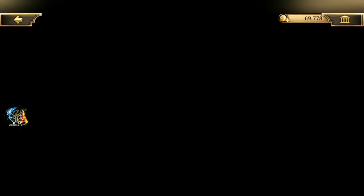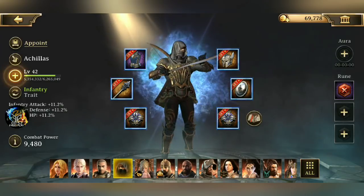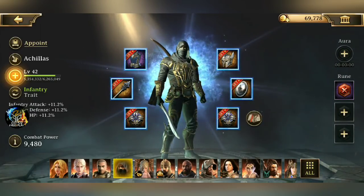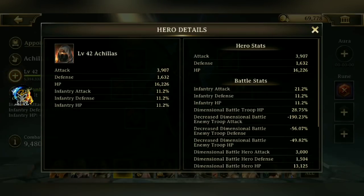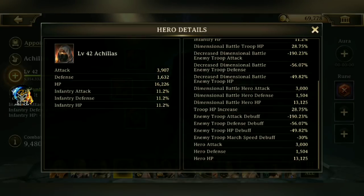First things first, I'm gonna go ahead and explain who was my guard captain. My guard captain was Achilles — whatever you guys want to name him. As you guys can see, he is not in full immortal guardian set. I have terrible luck getting that last piece immortal. Let's take a look at his stats really quick. He has a negative 190% enemy troop attack debuff, a minus 500 and minus 56% defense debuff, and minus 49% HP debuff. Also has a minus 30% troop march speed debuff. So essentially this is a debuffing hero.